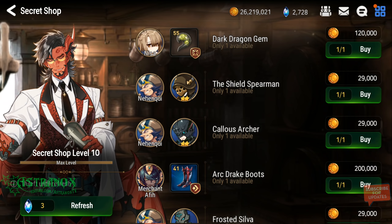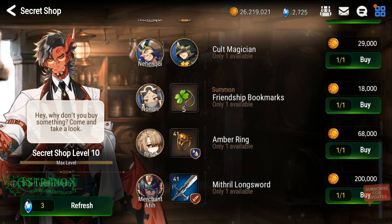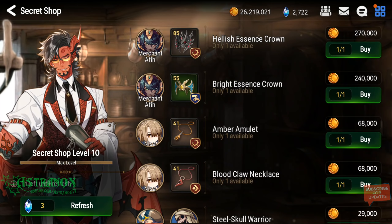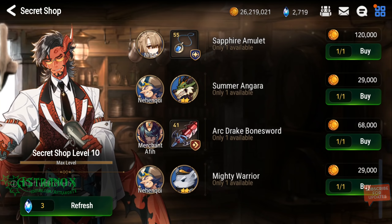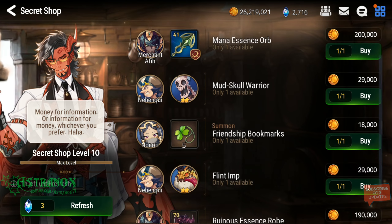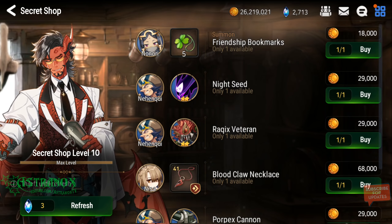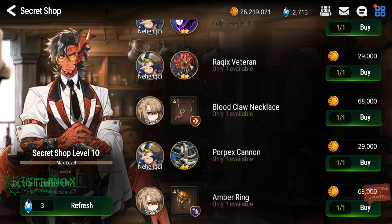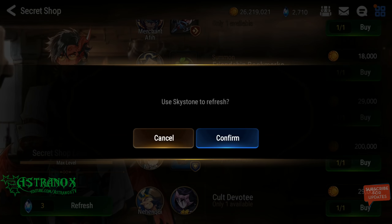A better way would have been to just hold onto my covenant bookmarks and not have to do this. Could be running a bunch of Wyvern, get some gold, get some crappy items.